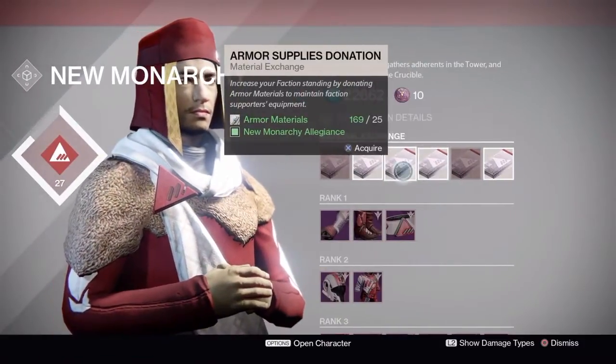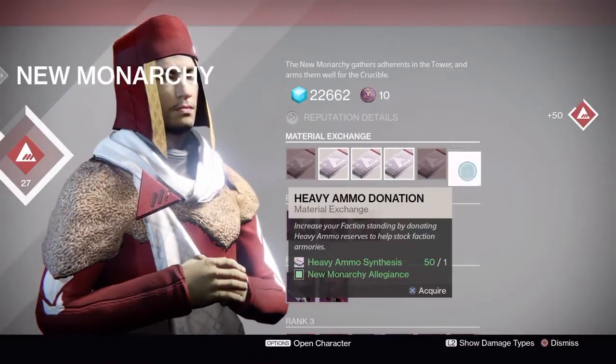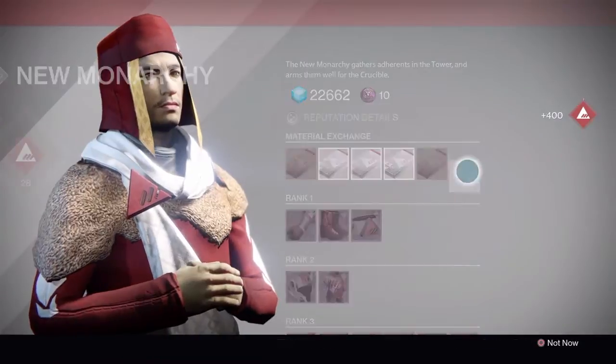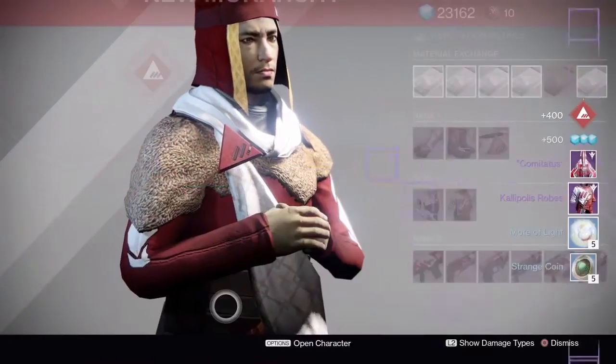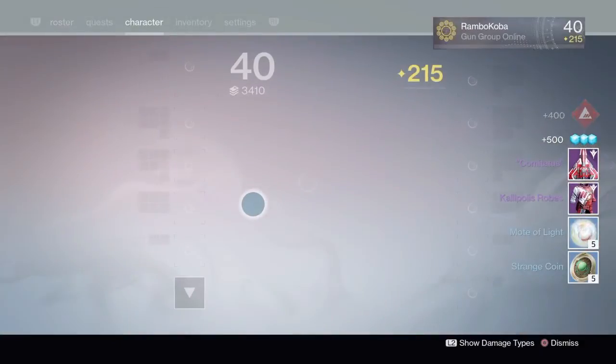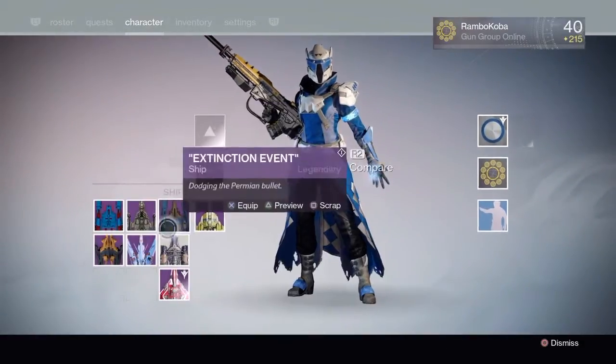If you guys want to see more of these videos, just let me know in the comments section. Don't forget to like and subscribe. In this video I got myself a new Monarchy ship and an armor piece, as you can see there. And five motes and five coins, you know, regular stuff. But the ship itself looks amazing.